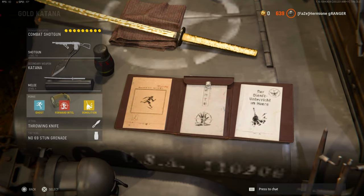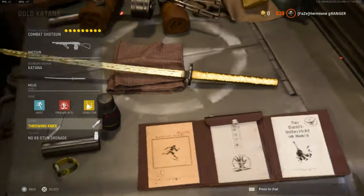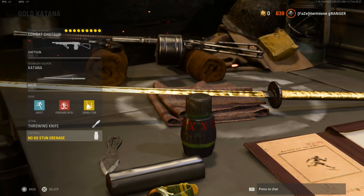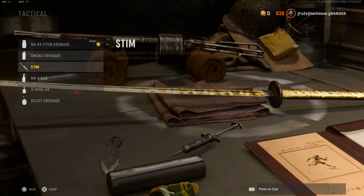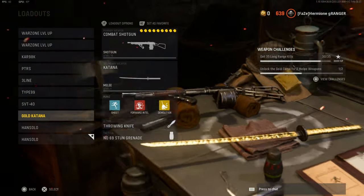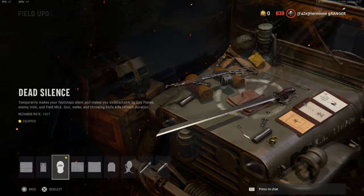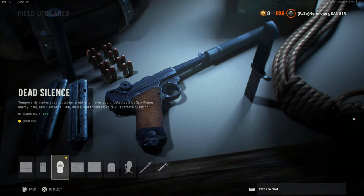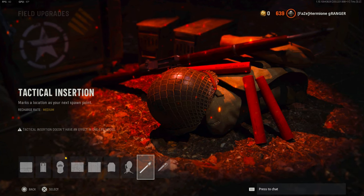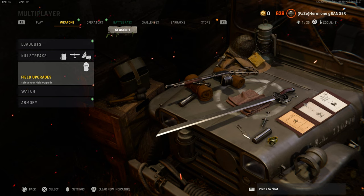So, like I said, there's no attachments, so we're gonna just get right into the perks. We got Ghost to stay off the radar, Forward Intel to know where the enemies are spawning, Demolition so you can get two throwing knives. For tactical, we rock the Stun so you can stun the enemies — it's a lot easier to get those throwing knife kills. If you don't want it easier and you just want to be agile and quick, that's just rocking the Stim. That's my go-to Katana class setup. Lastly, we rock the field upgrade Dead Silence to just be a little more stealthy while using the Katana. Another thing you could use is Tactical Insertion so you can stay in the enemy spawn a little bit longer.